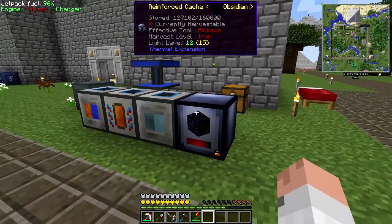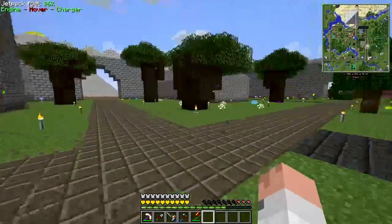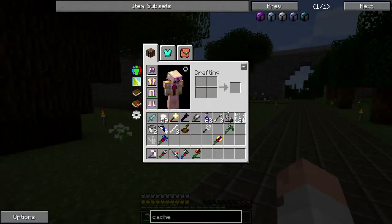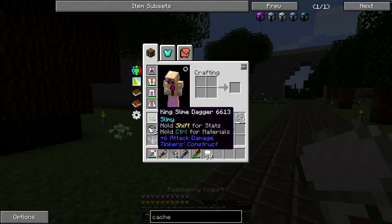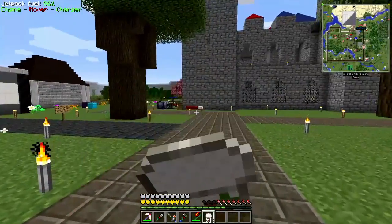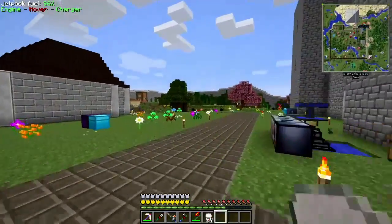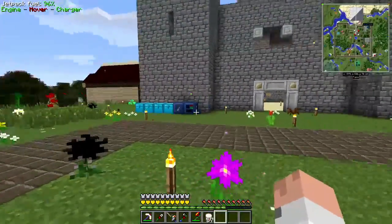The obsidian cache is starting to get a little bit full. Hopefully it'll be maybe a week or so until it completely fills up, but I'll try to figure something out. Also, King Slime was found and it dropped a King Slime dagger once I killed it. Gotta repel the invaders, right? Anyways, I will be back in a moment while I get a few of these things set up.